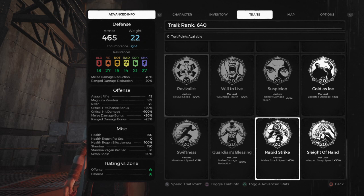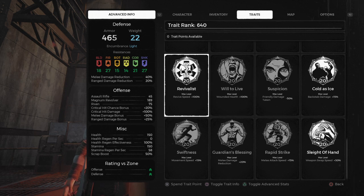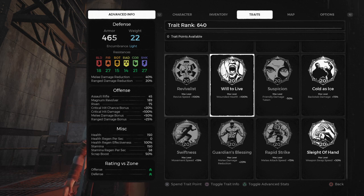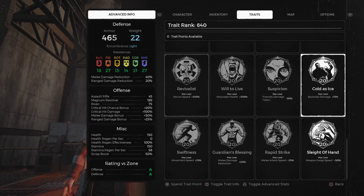These are pretty easy to get — these three. Just revive a lot of people, and just die a lot for this one. For this one, your friend shoots you 10 times, and it only works once per session. So after you or your friend get it, just restart the session and then shoot one another until the other person gets the trait.